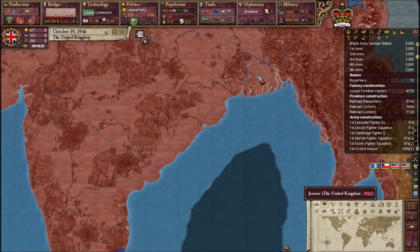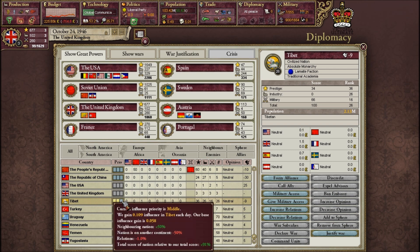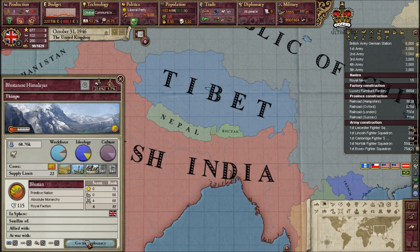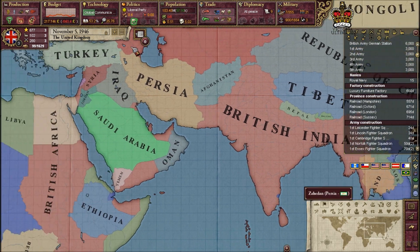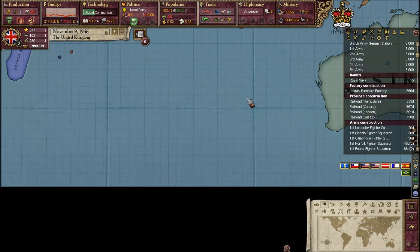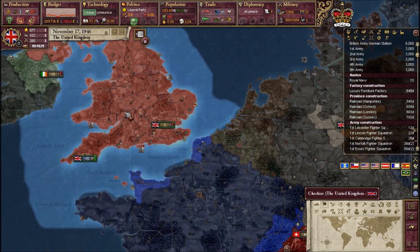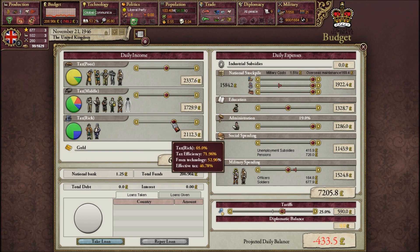Our first thing to do is gain some influence. Let's keep Tibet a free country and bring it into my sphere, keep tabs on Nepal and Bhutan. I'm going to try and hold on to India as long as possible — I'll release a lot of Africa and Southeast Asia — but I'm going to hold on to India until it is no longer feasible.